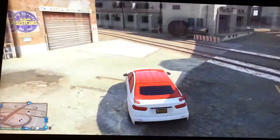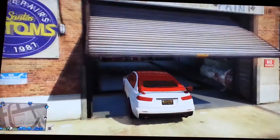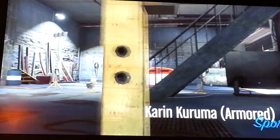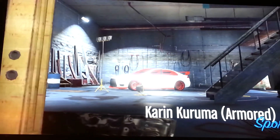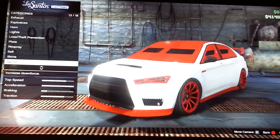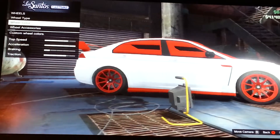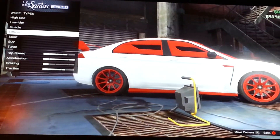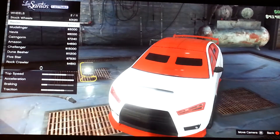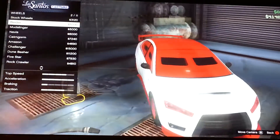Alright guys, I'm at Los Santos Customs here. What you're going to do is go in here with your Karen Rusty Rebel and go all the way down to Wheels — not Tires, Wheels. Go to Type, then Off-Road, then Stock Rims, and get Raider. You can get it on any other vehicle, but you'll get a lot of money if you get it for the Karen Rusty Rebel.